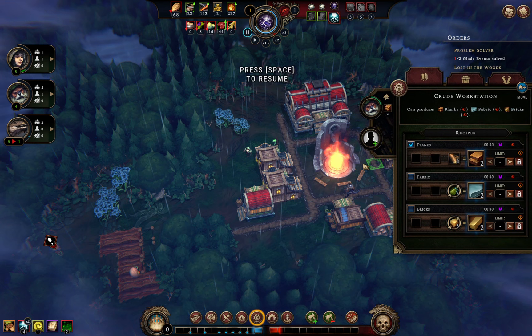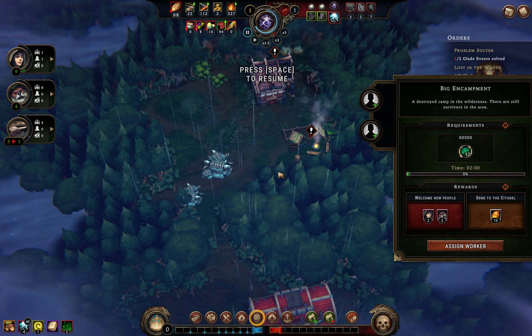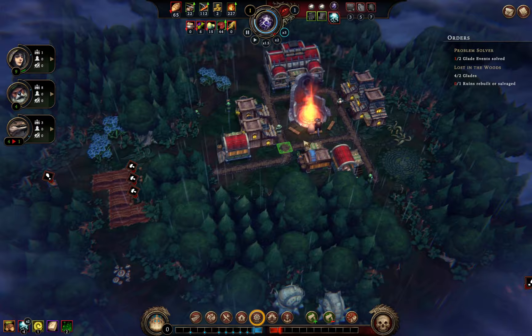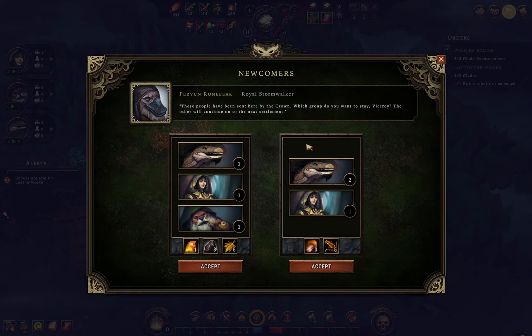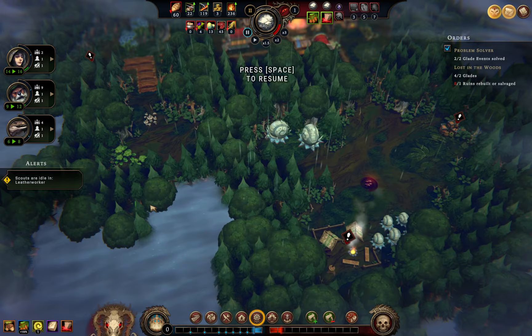I've got enough bricks, so let's turn off the brick recipe and stick with just wood. We really need more population, and the year has ended so we get some newcomers. I think we want the varied group — the rewards aren't special either way, but I prefer humans and beavers since we're not going heavy on meat at the moment.